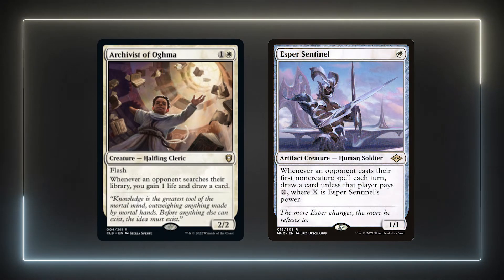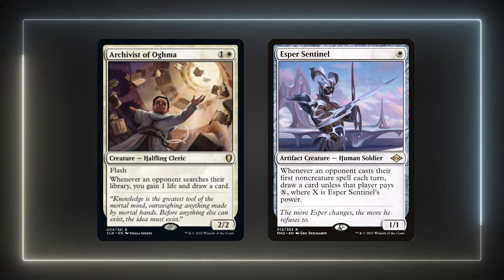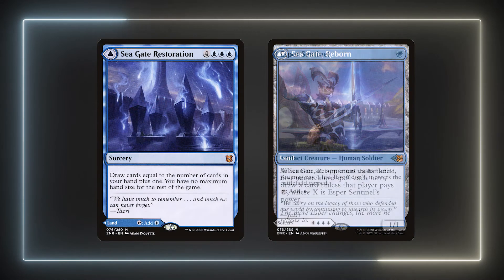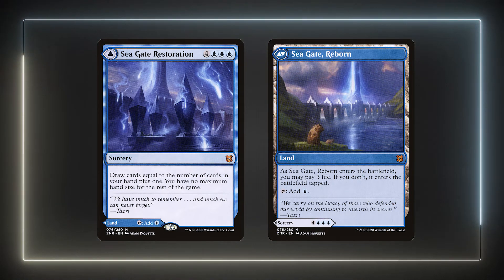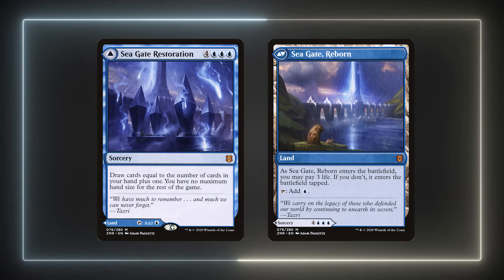Archivist of Ogma and Esper Sentinel are two newer Commander staples for white card draw. I think there's really enough in this deck and neither plays into the flying theme, so these might be good budget cuts. All the same, they're cheap to cast and normally provide plenty of value. To wrap it up is Seagate Restoration, which can double as a land drop for us, give us no maximum hand size, and will normally draw us a good amount of cards. Elminster can reduce the cost of it, and being 7 CMC means we can exile it for some flyers if we need to.